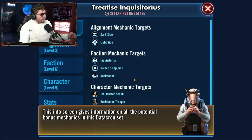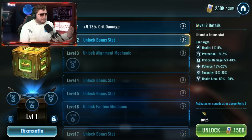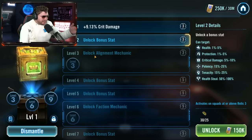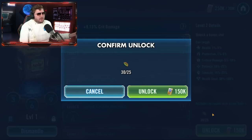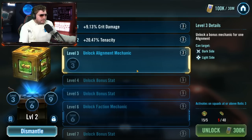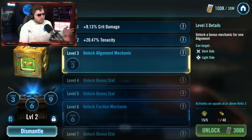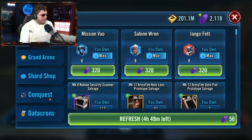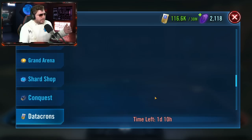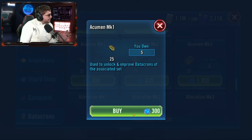Updating datacrons unlocks the range of bonus stats and bonus mechanics. I'm guessing that's the whole tutorial. Now we have the bonus stats — we got critical damage. This is like the mod section, like the conquest data disk section. Every three steps I'll make a more in-depth guide about this when I understand it better, but right now just first impressions and a first look. We got 20% tenacity. Now we ran into a problem where I can't slice anymore because I'm lacking these mark one acumens. Let's hop over to the brand new store inside of datacrons.